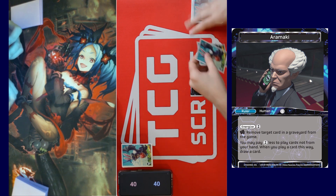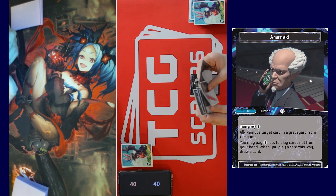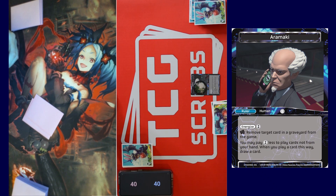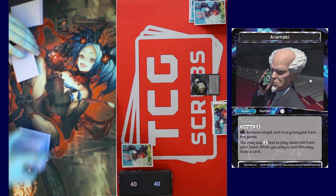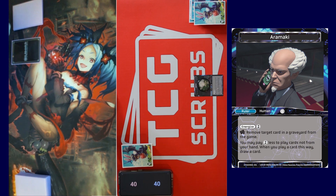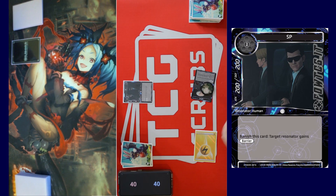I already did — I'll do two, and I'm good to go. Some would say this is literally the perfect starting hand. I'll do two. You're going second, right? Pass my turn. Draw for turn, call the stone. Tap one for SP — I can vanish him to give something barrier, and pass turn.